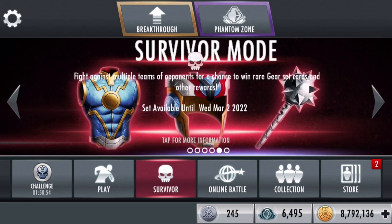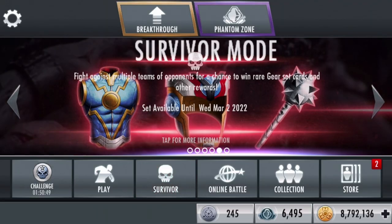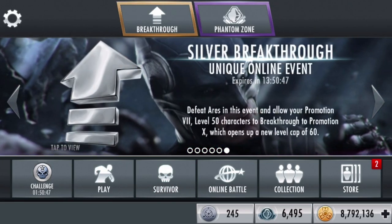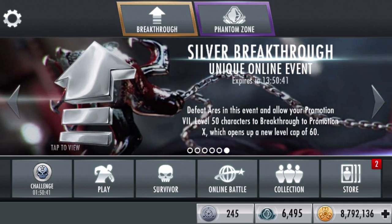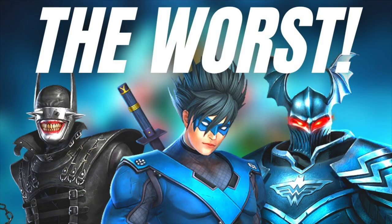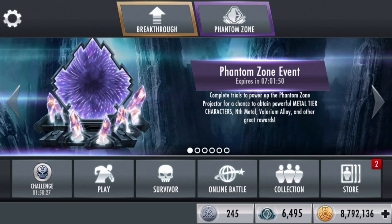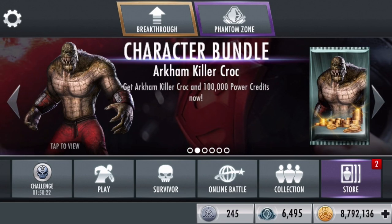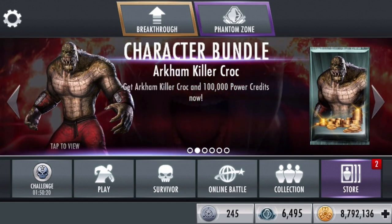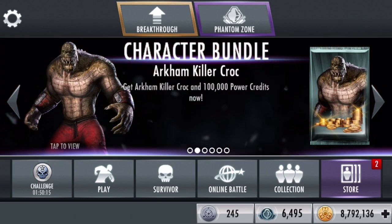In this video, I'm going to be talking about the Phantom Zone — everything pertaining to Phantom Zone. If you're interested in Phantom Zone, you're probably interested in Metal characters, Nth Metal, and Valorium currency. Keep in mind that Nth Metal is a lot easier to get than Valorium. Valorium is by far the hardest currency to get, only because it's not available anywhere else except Phantom Zone, which is kind of upsetting.